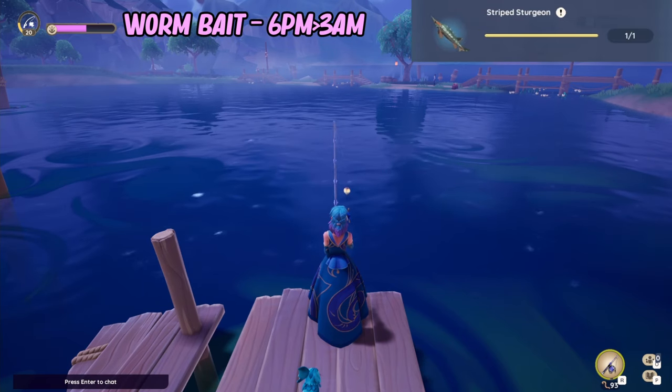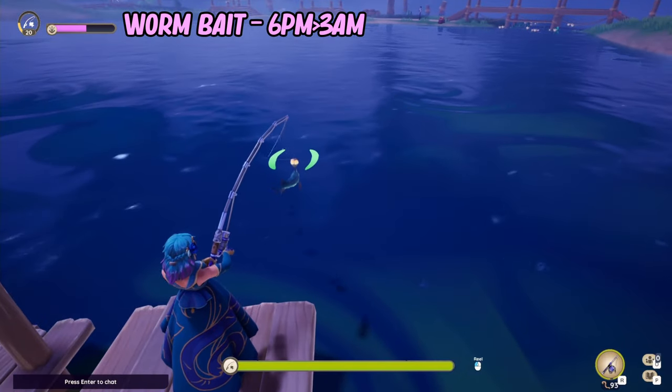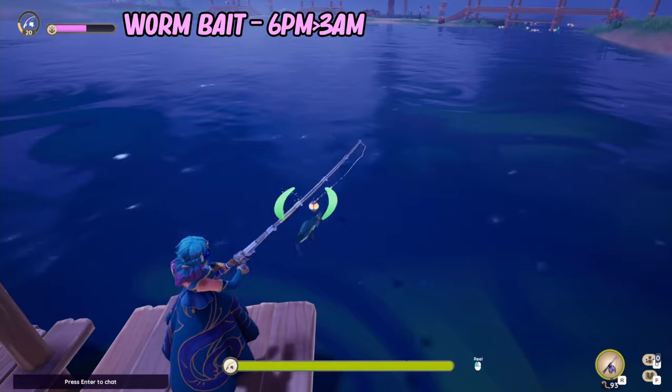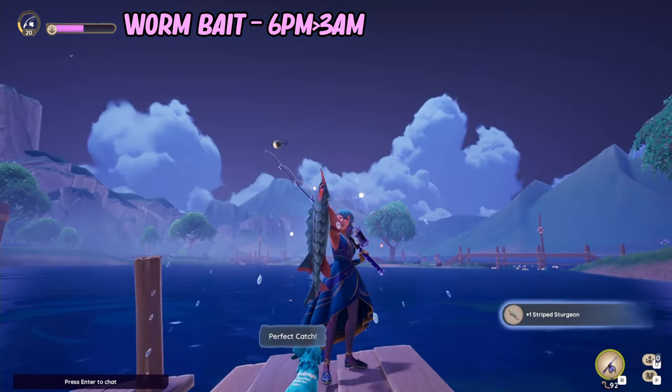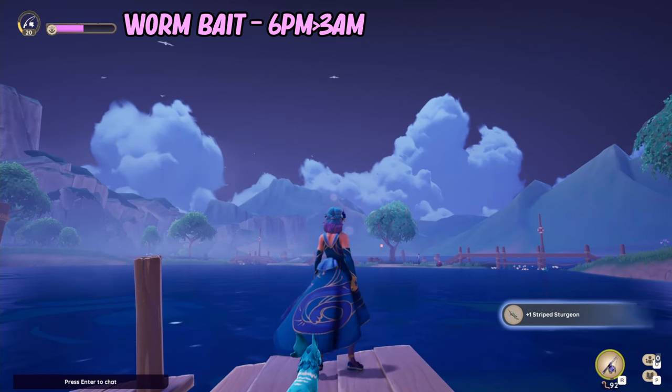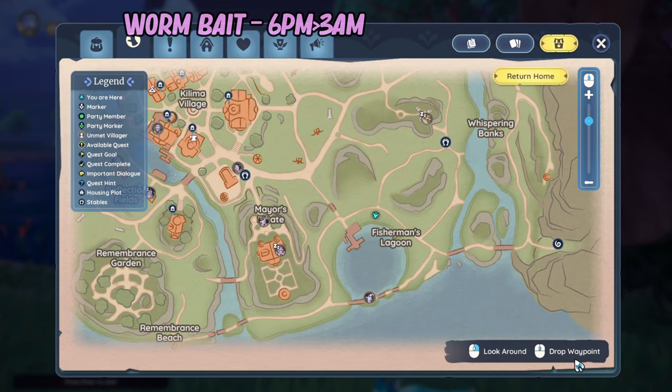Next one is our Striped Sturgeon and this is a night time and dusk fish. You'll need to go to Kiloma village lakes to fish this up — usually where Ina hangs out is a really good spot. You'll need a worm and it is an uncommon spawn, so you'll most likely be able to get one.